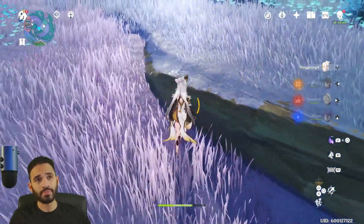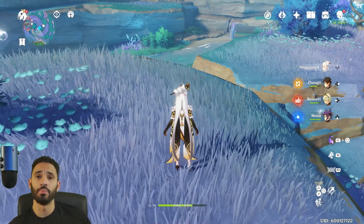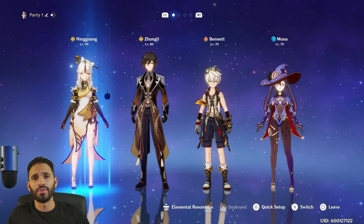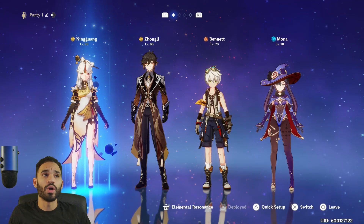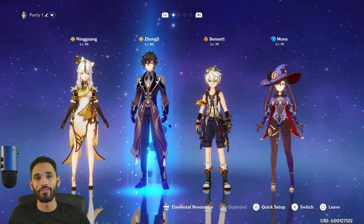Moving on to team comps for a main DPS Ningguang. You 100% want another Geo character in the party — it's just free buffs. Geo resonance gives 15% increased damage when protected by a shield, and dealing damage decreases enemy Geo resistance by 20% for 15 seconds. You have to have that Geo resonance buff for a Geo main DPS, it's too good. Non-negotiable: have another Geo in the party. Preferably Zhongli — the man, the myth, the legend.